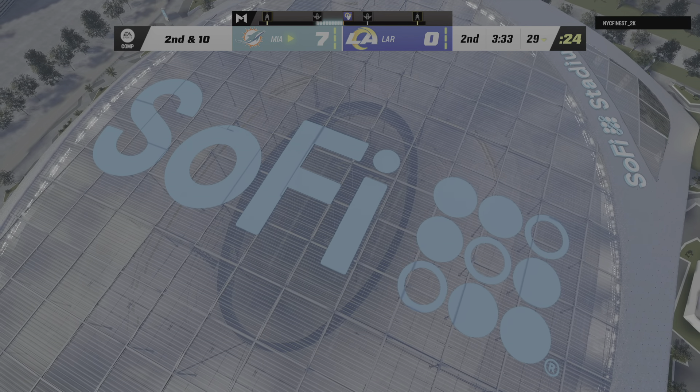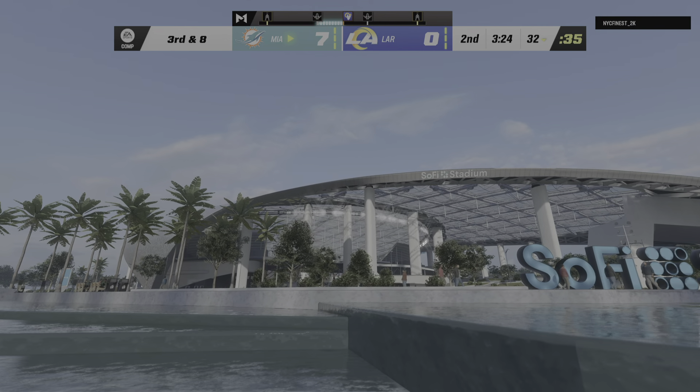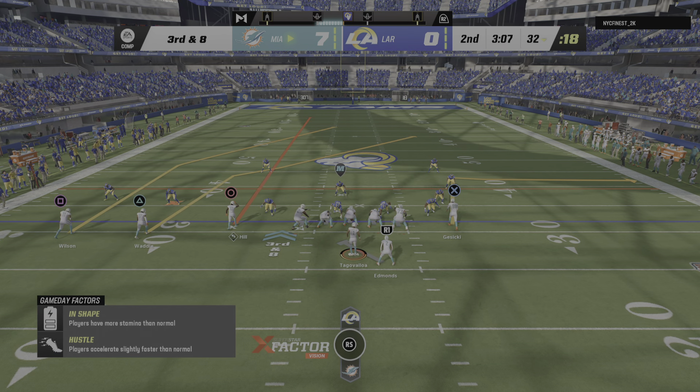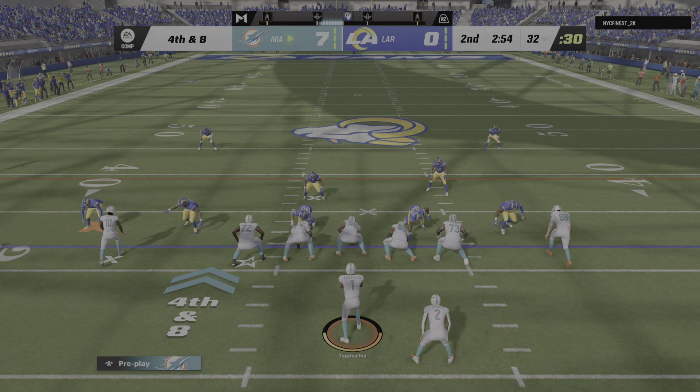Here's second and ten now from the 29. The first carry for Chase Edmonds — yeah, he'll fight for a couple as the tackle is made at about the 32. You force the incompletion and a very short pickup. Now maybe you bring in an extra defensive back or two because you want to try and defend on third down. They like to play those nickel or sub packages. So third down, and defensively the Rams have added two extra DBs. Tua — and that is incomplete. They've been showing their best coverages on third down, only about one conversion on a handful of attempts.